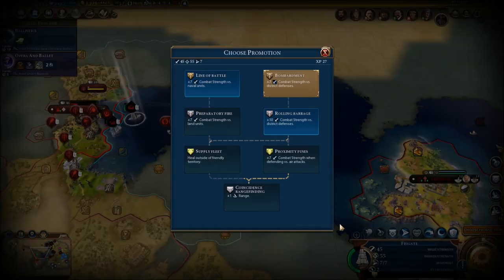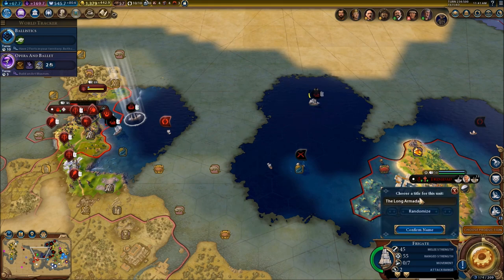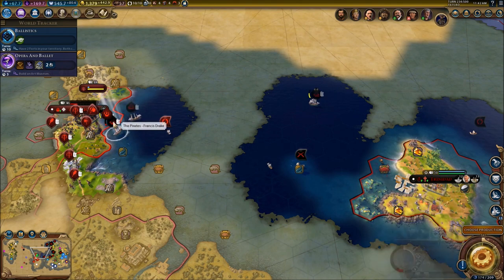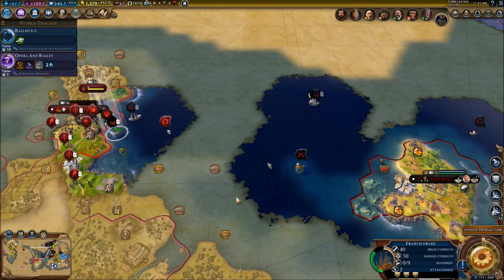A unit needs a promotion, and that means we're going to be able to name him. Combat for naval units versus district defenses for sure. We're going to give him a name - another pirate name: Samuel Bellamy, the new one. We also have another promotion for Francis Drake - plus one movement would be better.